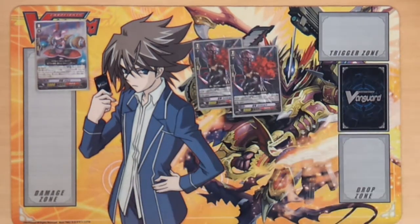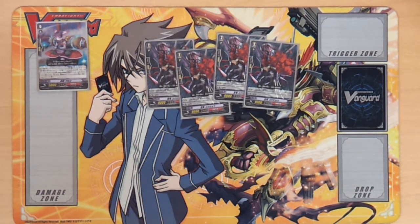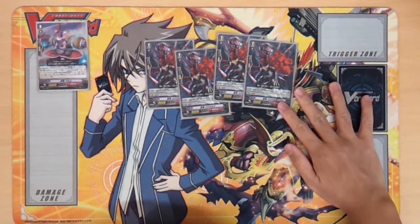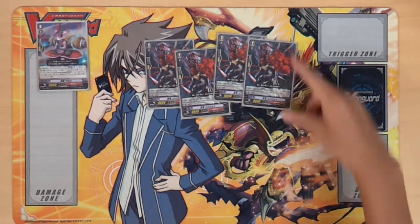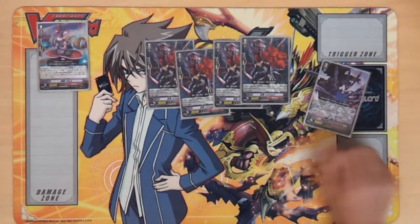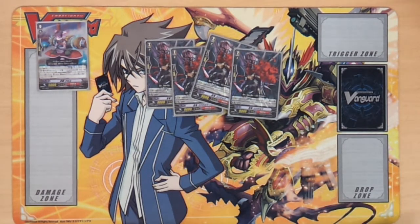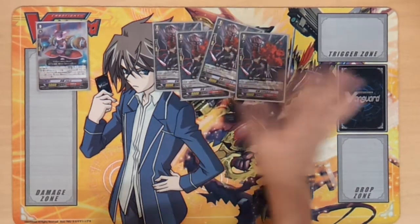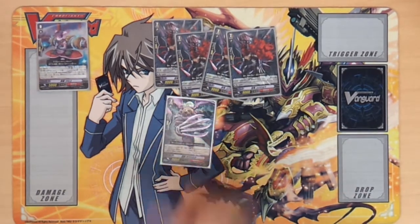Grade 2s: I'm running four Kokujo. This is your main beat stick of the deck. During your turn, when an opponent's card is sent to the bind zone, it gets plus 2k until end of turn. If you bind all five rear-guard cards, it becomes a 19k attacker. Boosted by a 7k, it becomes 26k. Stands do exist in this deck but don't really synergize as well. No reason not to run four.